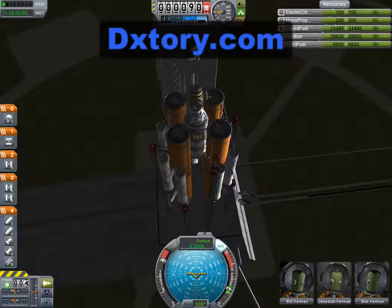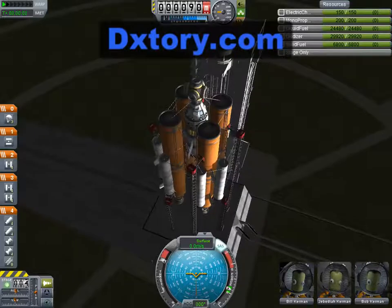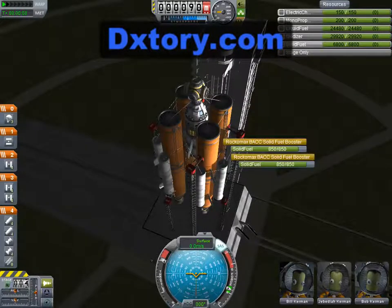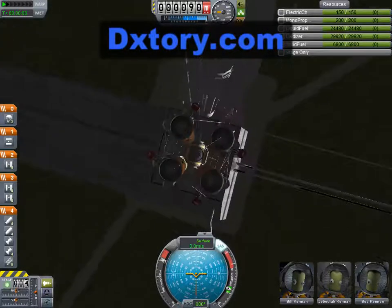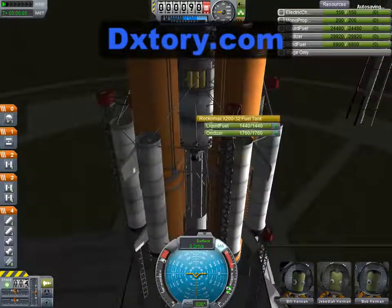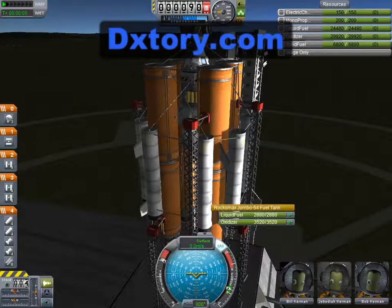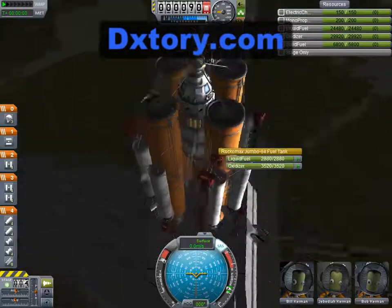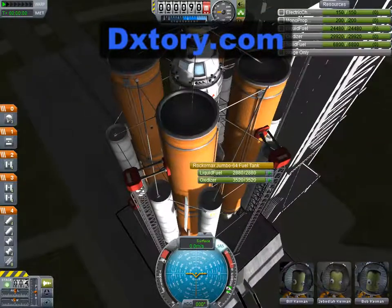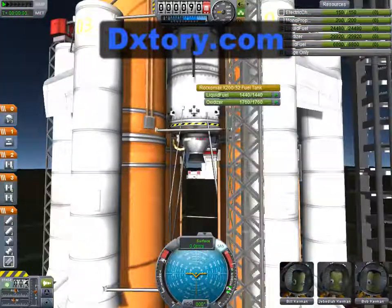There are a lot of changes in the new version of Kerbal Space Program. I'm not gonna be doing an overview of those, although I will probably explain a few of them as we go. As you might have realized, docking is now included in the game, so we can make space stations. If you really want to see a list of all the new features, you should probably look for someone else's video on this subject — there's bound to be one somewhere on YouTube.